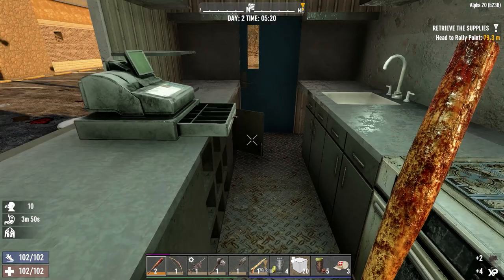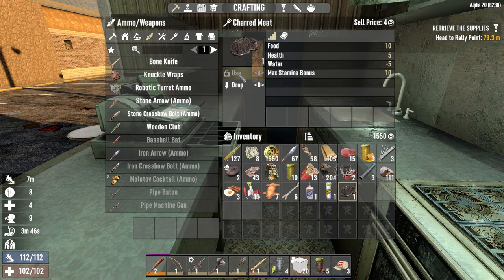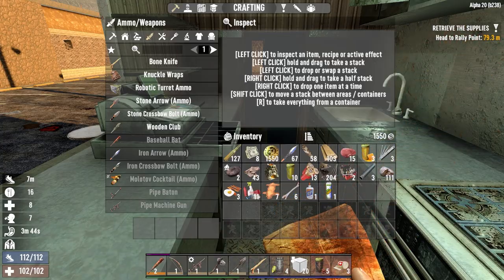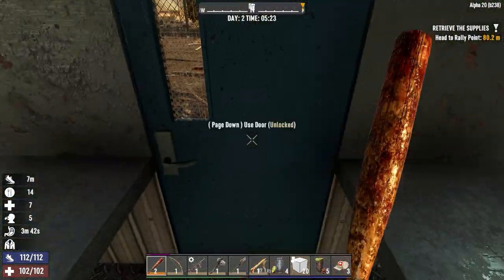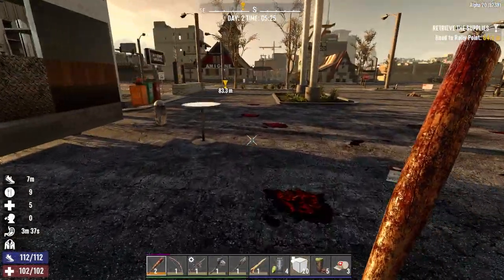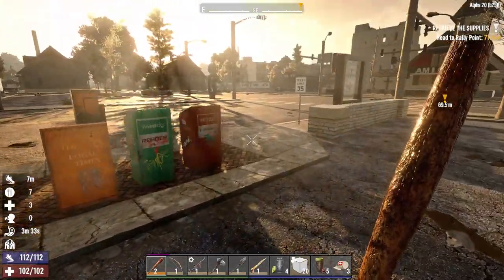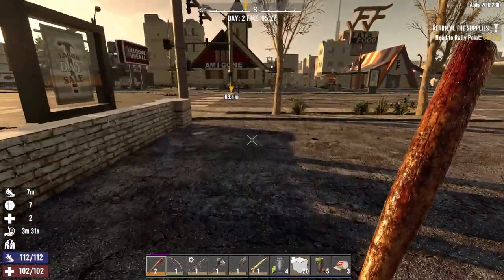We'll eat a little now since we're a little bit hungry. Going to try and keep our food topped up as we go so we're not carrying a whole lot of stuff. We still need to figure out where we're going to live today. I've got a feeling I might want to live downtown rather than in the residential area.